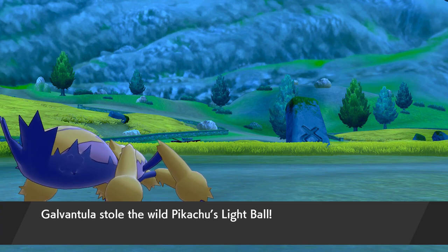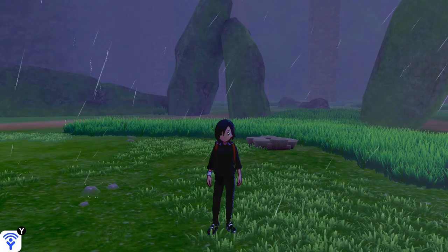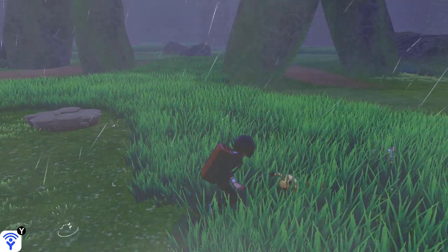It's a great way for quick access to the Light Ball if you own Sword, seeing as how it's not reliant on weather like our next location, Stony Wilderness. In Stony Wilderness, only during a thunderstorm, Pikachu has a 5% chance of appearing in the overworld.